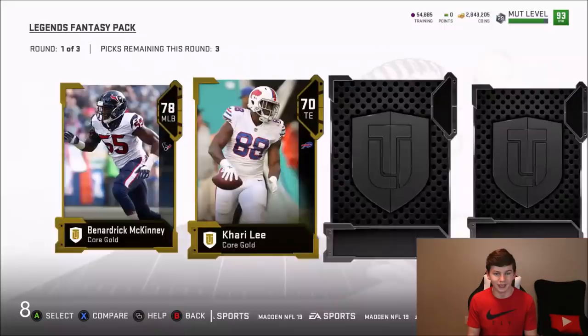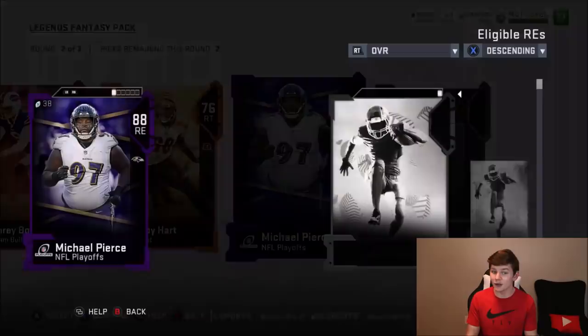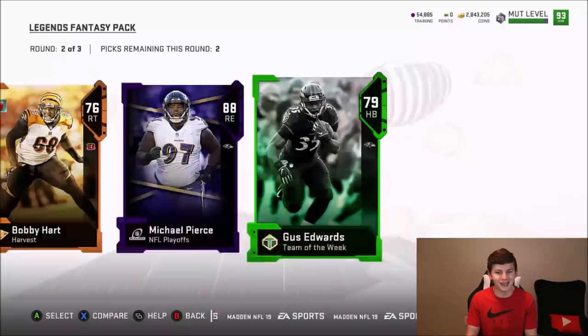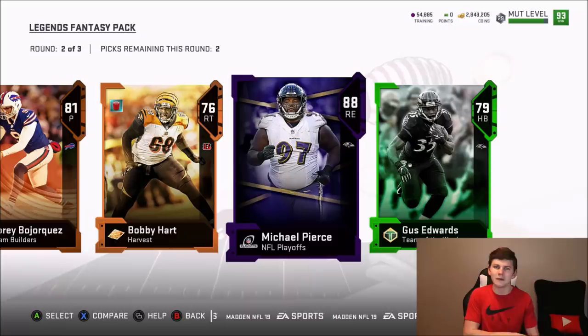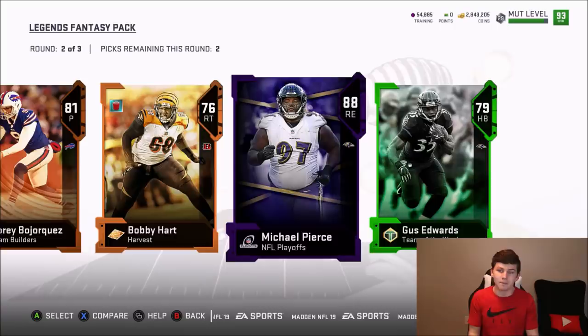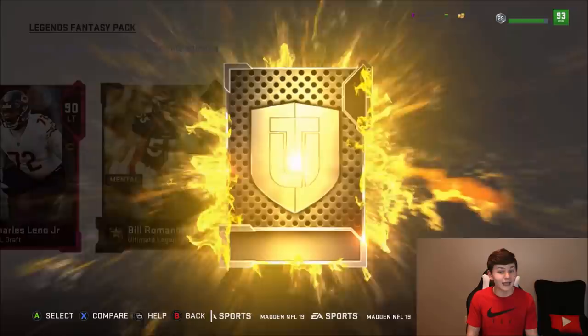Round two: Brandon Copeland, an even overall punter we don't need, 76, and 88 overall Michael Pierce. We have Bradley Chubb — not going to be using him. Also I forgot to mention Marshawn Lattimore — I did pull his card. We're going to get some training back because I used training to get him to his base elite, so since we pulled his power up and base elite, we get that training refunded. Round three: 90 overall left tackle — already have a good one — and 89 and 94 overall Bill Romanowski.